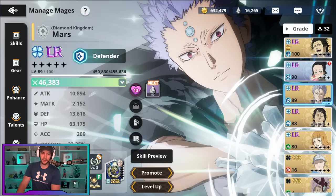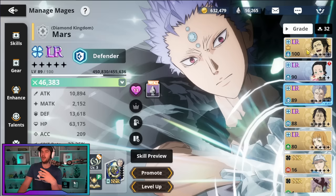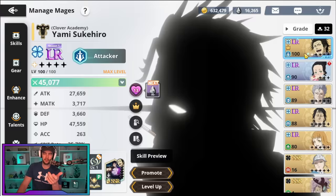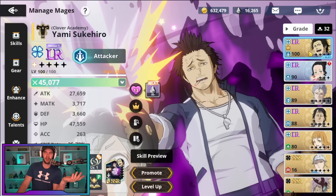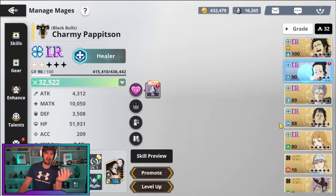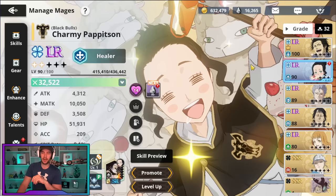There is one last thing that will give you extra power, and that is the level of your characters. As a free-to-play player, I don't recommend using any of your experience potions on characters once they're at level 80 LR — save them for your next character to build. As you grind through stuff, you will just get those levels naturally. I pumped all the levels into my Yami to get the Mage's Path achievement, so he's at level 100 but he's still being used to grind. Meanwhile, my other characters are already at 88, 89 and 90 just from farming. I'd save XP potions for the next unit you look to building.